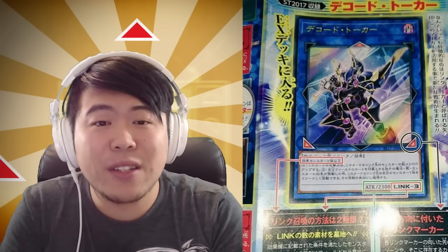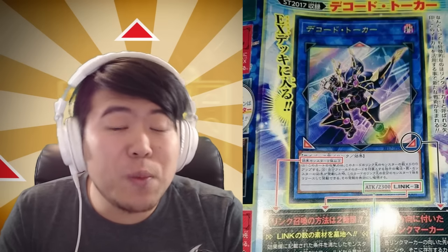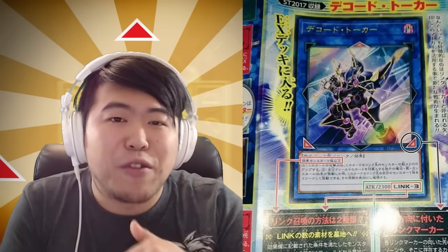You have to play Link Monsters, and to summon them out there are two ways. One is to meet the Link requirements — you send materials listed in the card's effect box to the Graveyard matching its Link number. For Decode Talker, you can send three Effect Monsters to the Graveyard to meet Link 3, similar to Synchro but without caring about levels. A Link 2 monster plus one Effect Monster equals Link 3. You can also ladder into higher and higher Links.